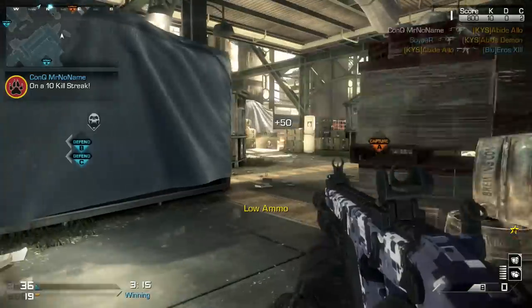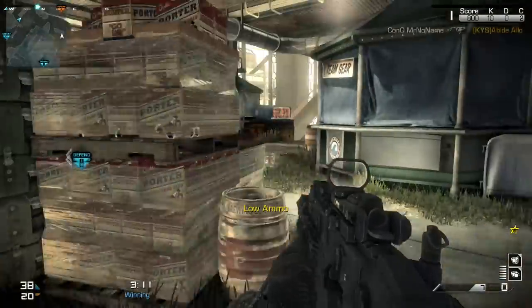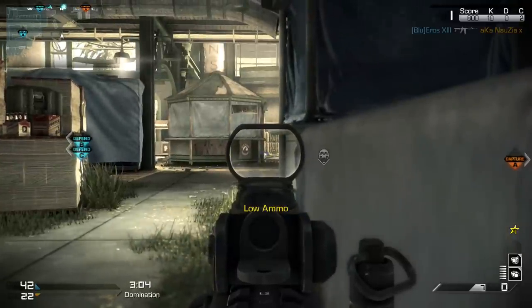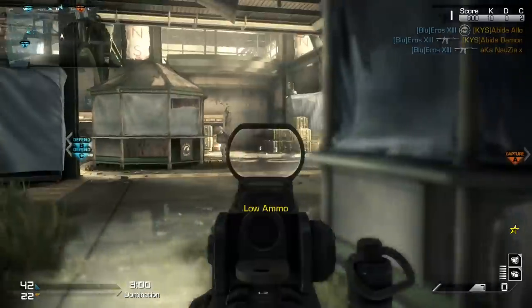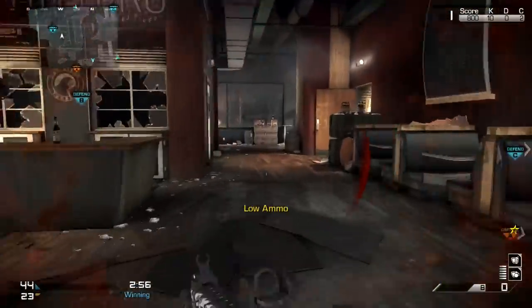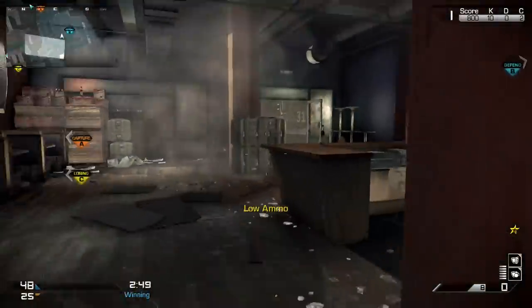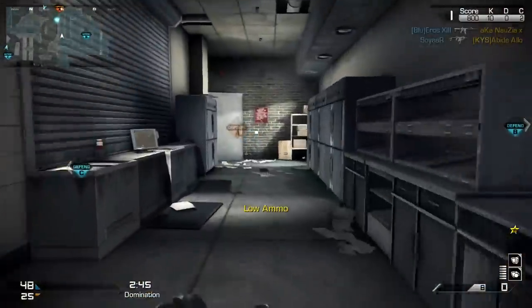The second Specialist is Outrider. The weapon is the Sparrow — that's the bow. That's going to be a good thing for Slayers, definitely an option. The ability is Vision Pulse, which is basically a wall hack. This one is going to be done mostly by Slayers, maybe by OBJs if they want to use the Vision Pulse, but I still think it'll be run more by Slayers. It's going to be viable in every game mode, but it's going to be especially important in S&D.